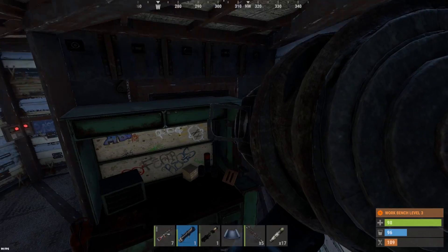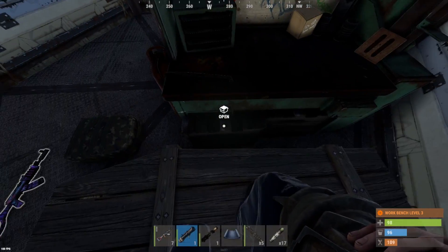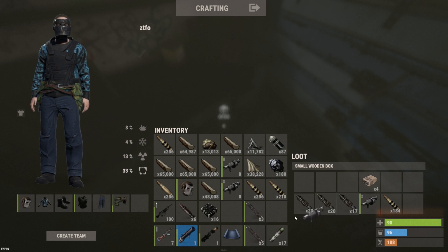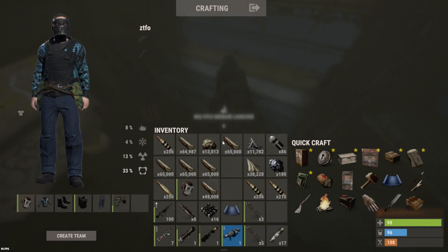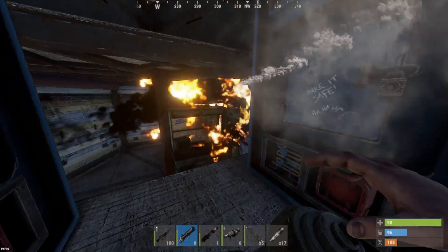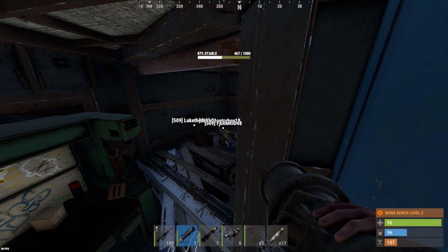Looking at it, this could be TC behind this workbench — might have to destroy that workbench too just to get there. Oh my god, I didn't see this box — HV rockets, M249, 11 C4, let's go! 87 MGL rounds as well.